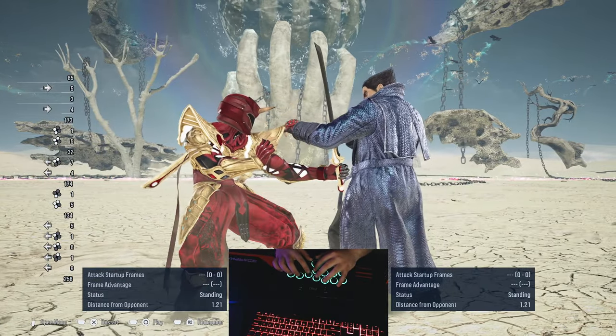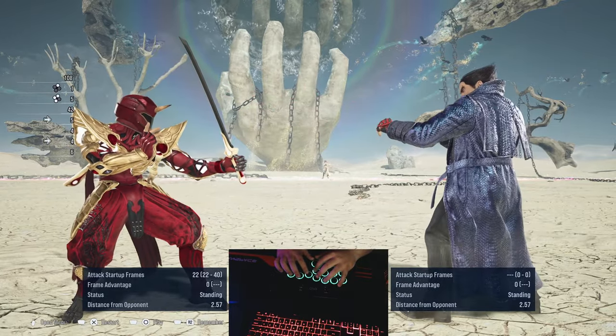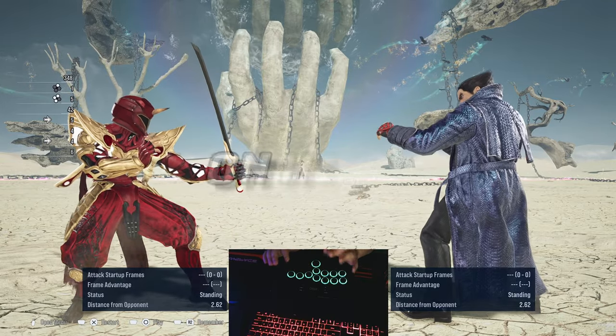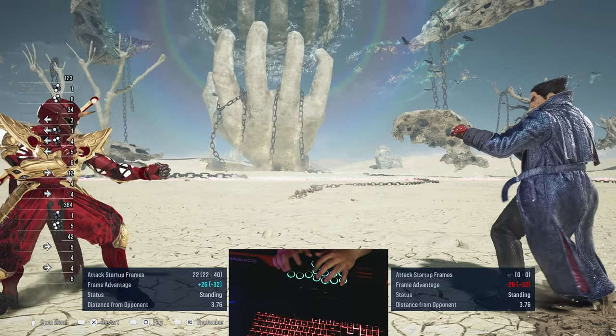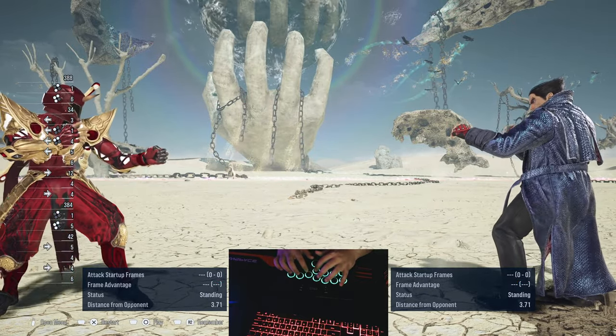If you're close to the target and you do the version you want, it only does zero damage and it's zero unblock. But this one does a decent amount of damage to the opponent, and it's still not unblockable — it's still a normal hit.